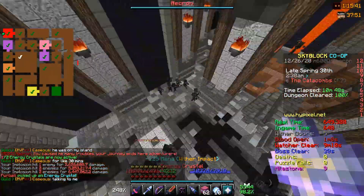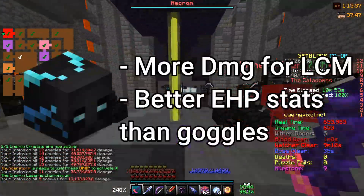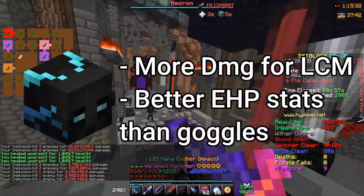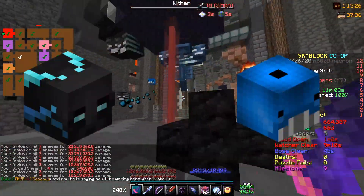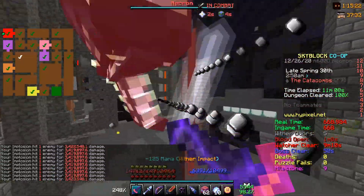In the boss fight, I swapped to the storm helmet because it does more damage for left-click mages and also gives me more EHP against Necron and the Wither Miners, which is useful since everything is targeting you — so more EHP is really nice. I also use my wheel pad here for EHP reasons. Get both crystals and now lure Necron into the laser and move on to phase 2.